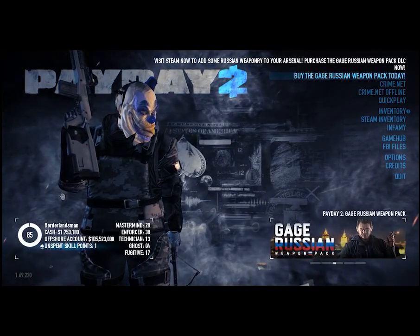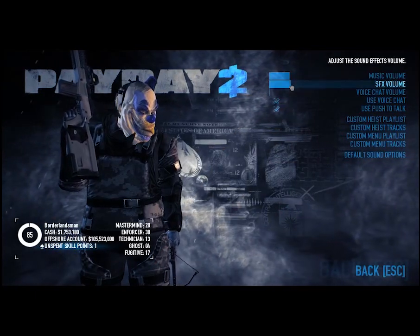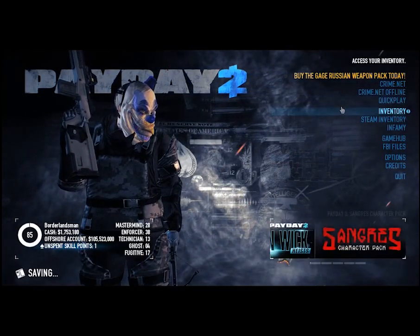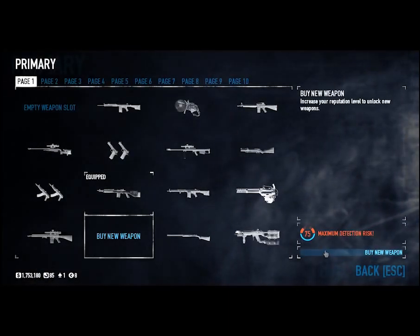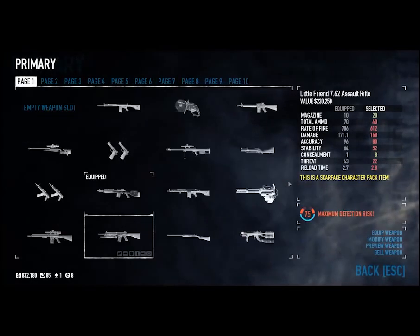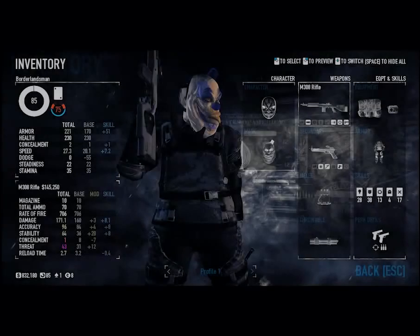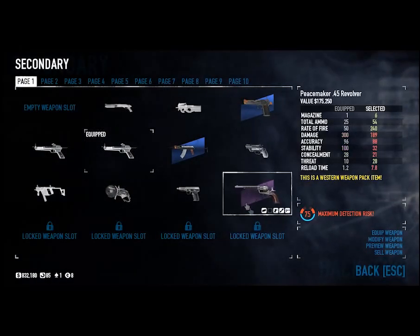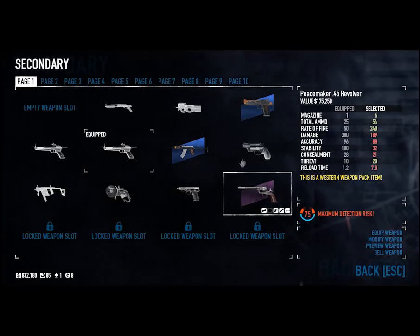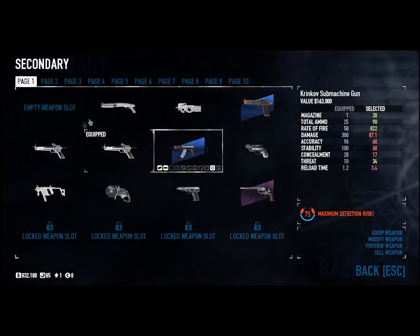Hey guys, how you doing today? We're gonna be playing some Payday 2. Let me turn up the music a little. I know you guys liked my last video about the M308 rifle, but the microphone sounded bad, so I got a new microphone. In case you're new, this is my favorite weapon right here — the M308 rifle. I also have the pistol crossbow, and I just got the Peacemaker 45 revolver skin, so since I got the skin I bought the pack to try it out. I got the eagle pistol and the Krinkov — the Krinkov machine gun was actually my first weapon that I used a lot.